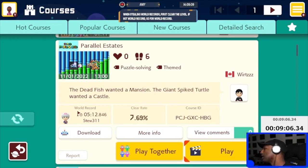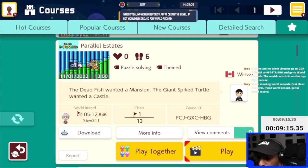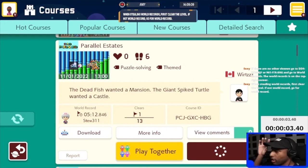Oh, spiked turtle castle wanted — it's a five-minute world record, what the heck? Seven percent clear rate, so it's not that bad. Alright, start the timer, let's go, see what you got me, let's do this.